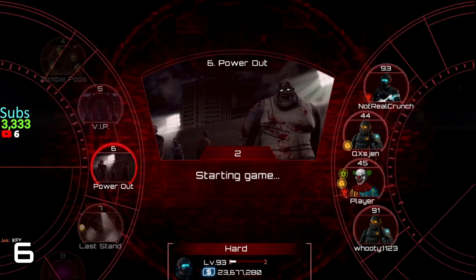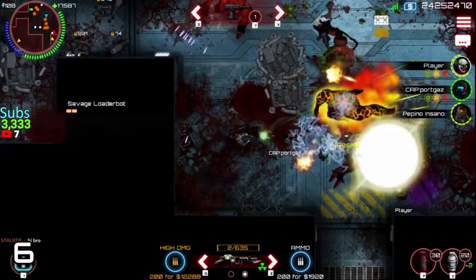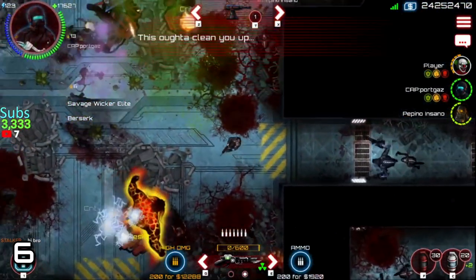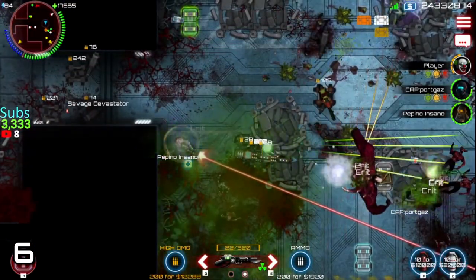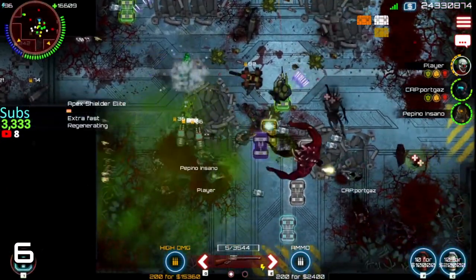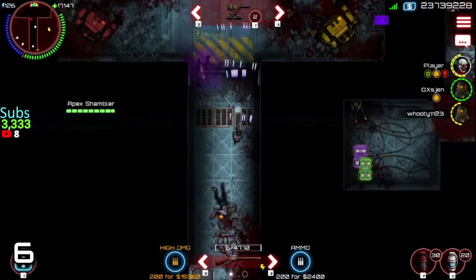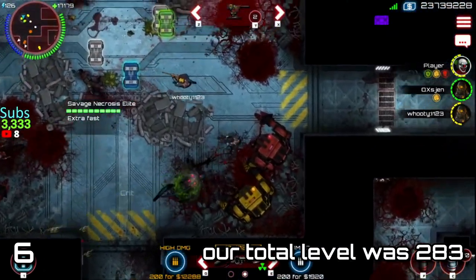Tip number 6. If you don't want to rely on exploits to reset your nightmare tickets, then playing Power Out would be the perfect choice, since you have a chance to get more bosses at the end which both will drop their loot. This shouldn't happen but it does, since it's a bug from the last update where Ninja Kiwi tried to fix Savage Necrosis spawns in some maps. Speaking of Savage Necrosis, you can also get a Savage Necrosis Elite below level 396 which has a 15% chance to drop Aqua from its nanos.